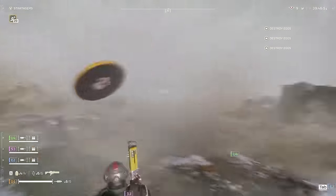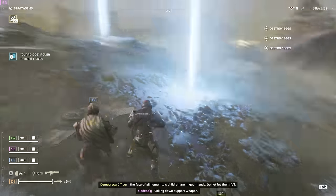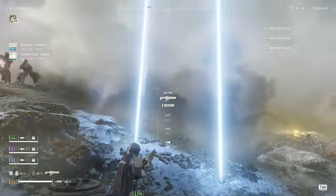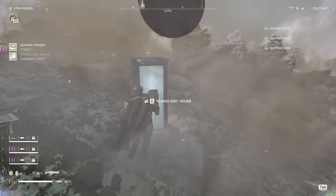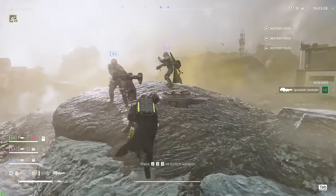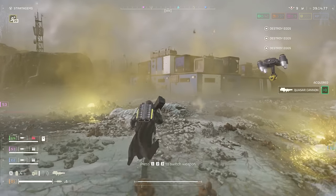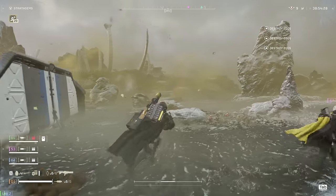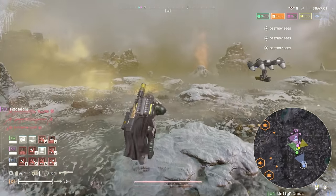First thing we're doing, we're getting the guard dog and the quasar cannon. Let's get these onto the field. Let's see if we can adjust the scythe at all - we can turn the flashlight on or off, I think I'll just leave it at auto. Sometimes the flashlight works really good, sometimes it makes things worse, but we'll just see how it plays out. I know there's a spore nest somewhere nearby, we just gotta find out where. We'll go get to that objective first, we'll probably find it along the way. Oh, I think that's a nest over there, so maybe I'll go deal with that.